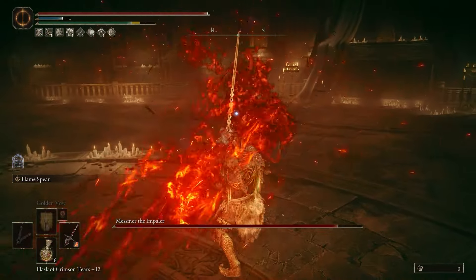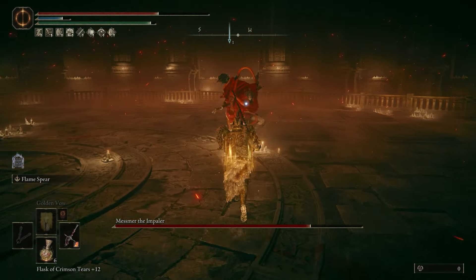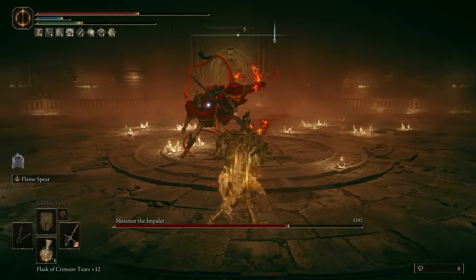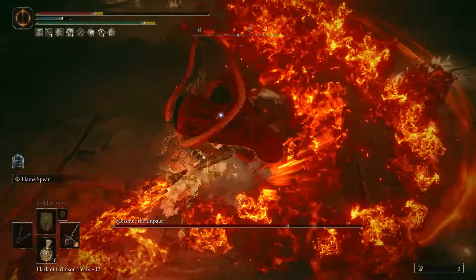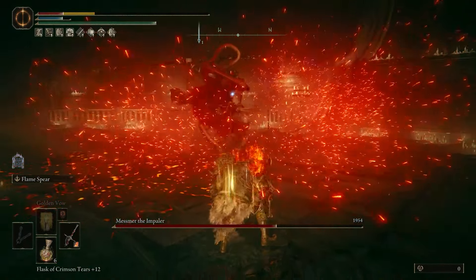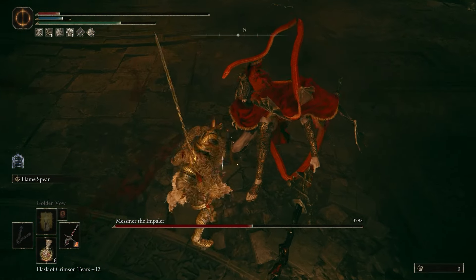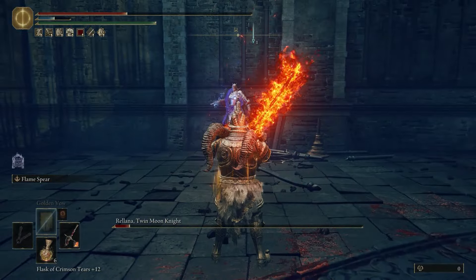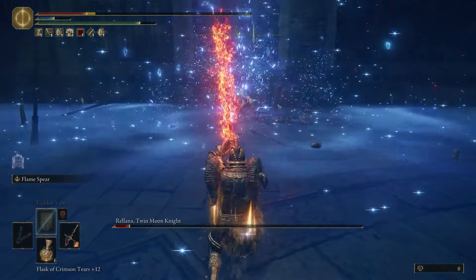There are a few things to keep in mind while using this build. Time your deflections with the impact of the hits — it might take some getting used to, but try to experiment and find that balance. Once you do, you will find real joy in hitting that perfect deflect and then guard countering. Also experiment with what you can deflect — you can deflect a lot more than you think, including projectiles and stomps. An important tip: do not rush the guard counter hit. Wait until the boss is done with their combo. This is important to avoid taking damage and to build up multiple damage stacks. Be patient and wait for every hit to land before you go for your counter.